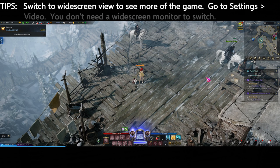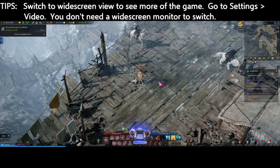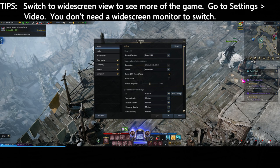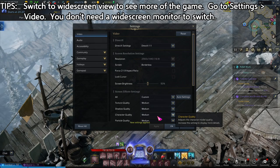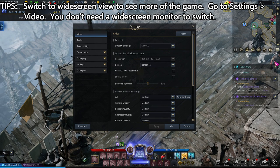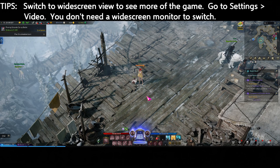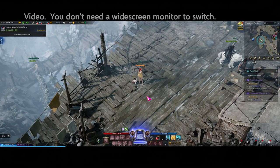You might notice a pretty wide view here even on a standard monitor. You can set it to widescreen by going into Options, then Video, and forcing the 21:9 aspect ratio. Without it you see less of the game — for example, an NPC may be cut in half — but with widescreen you see a good chunk more. This does give you an advantage at farther range, but it's not required, so it's up to you which view setting you prefer.